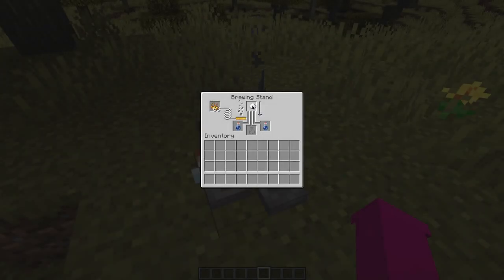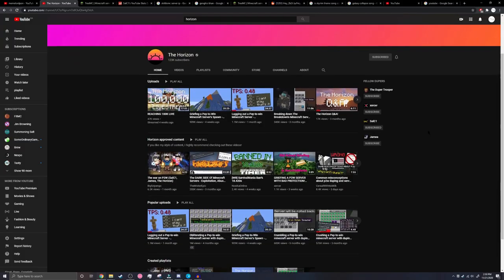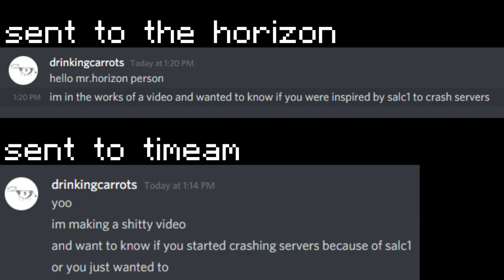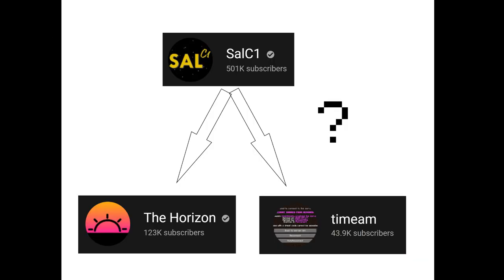Like a catalyst, SalC1 brewed up two of the most furious potions I've ever seen in my life. On YouTube, they go by the name of The Horizon and Time Am. Both equally big and both equally dangerous to the community of pay-to-win servers. For the purposes of this video, I actually messaged them both, asking if they were influenced by SalC1 to crash servers. And unsurprisingly, they both were. This confirmed my theory.